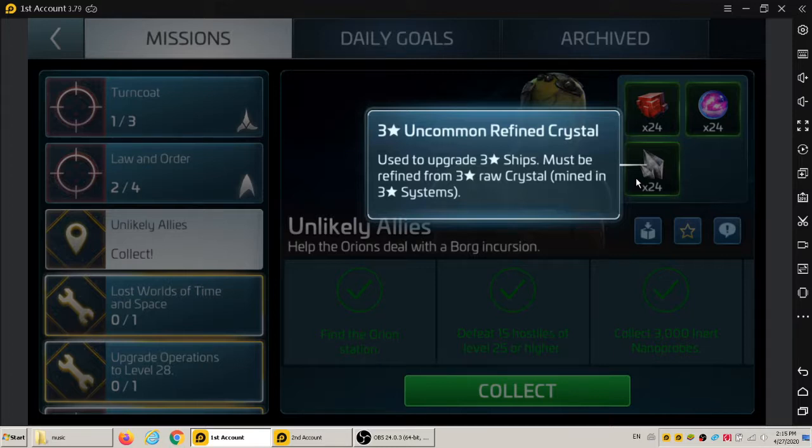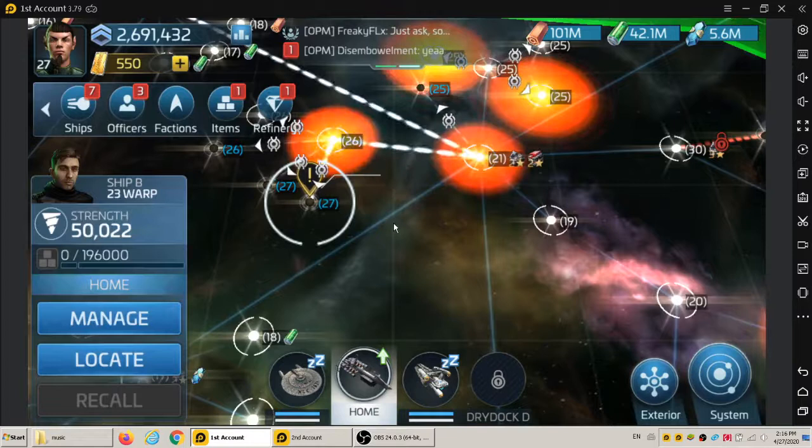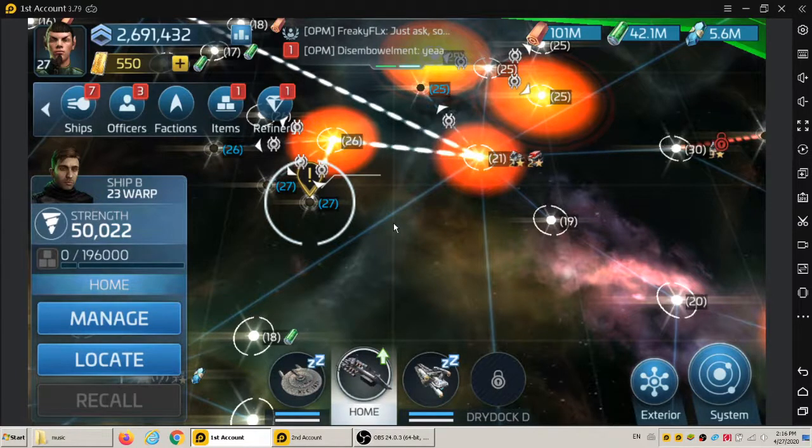The new mission is called Shoulder of Giants. It's two parts — the first says to investigate the dead probe, which is a bit strange. It looks like I need to get into a Borg system with the VDAR, though I might actually be able to get in there with other ships.